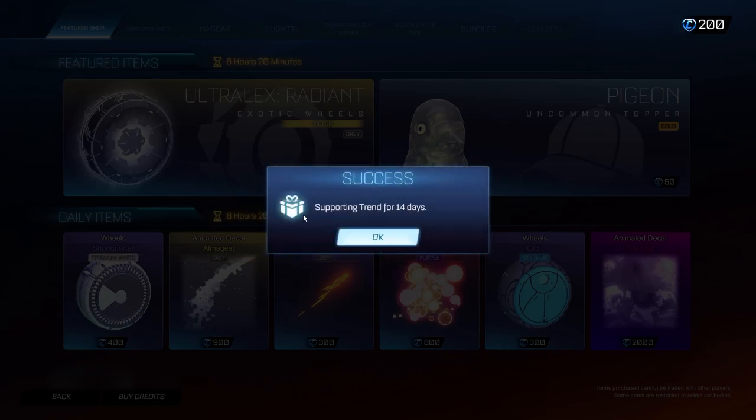Once you've made sure you've entered that in correctly, go ahead and click OK. Make sure you leave that code in for the full 14 days. If you change this code before the end of the 14 days then none of these steps are going to work and the credits will be removed from your inventory.